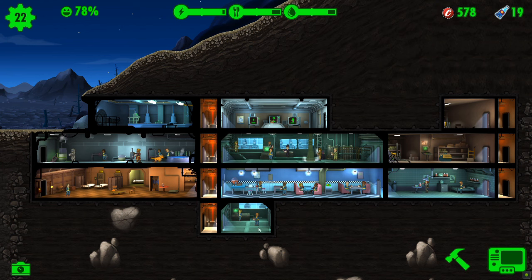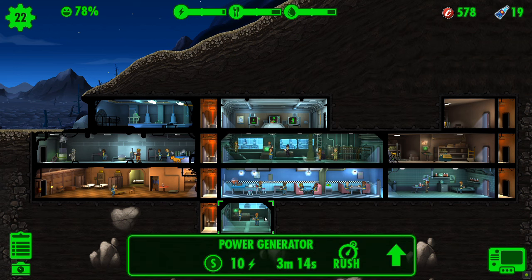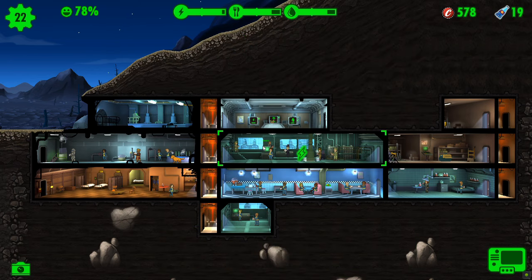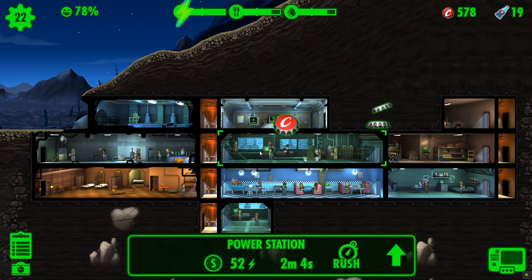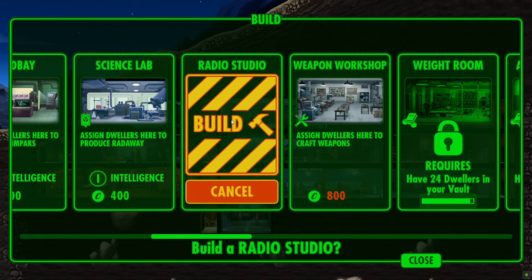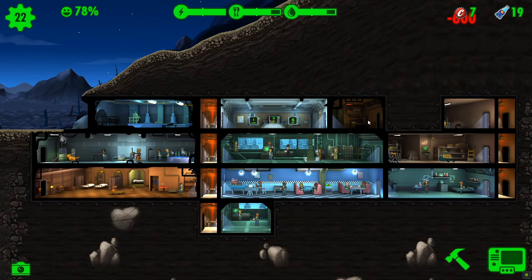We're at 578 caps — getting close, not quite enough yet. Let's rush this one: 29% chance of an incident. Let's do it, because that should give us the caps we need. And it is successful for once — it's put us to 607 caps, lovely stuff. We can now build our first radio station, up on the top floor, and get the charisma individual put in there. She's nice and happy with that.